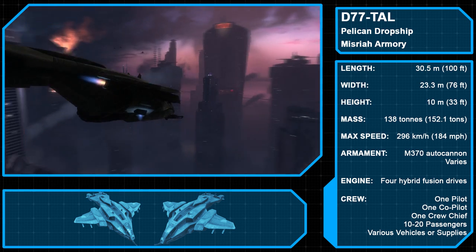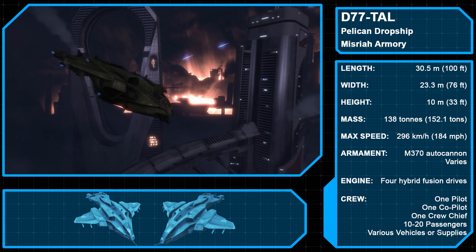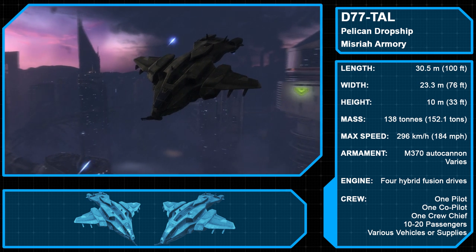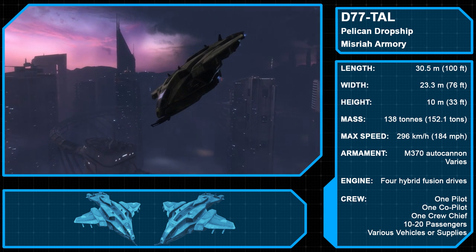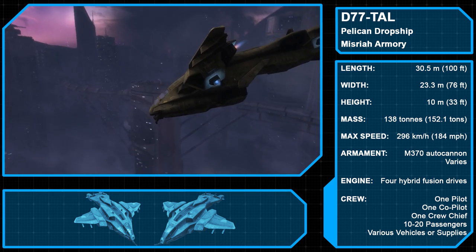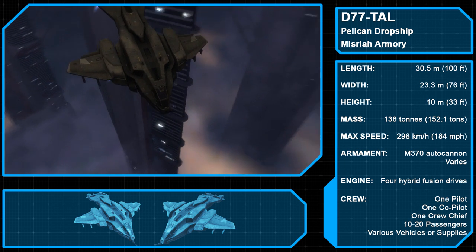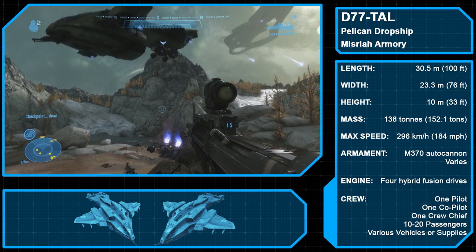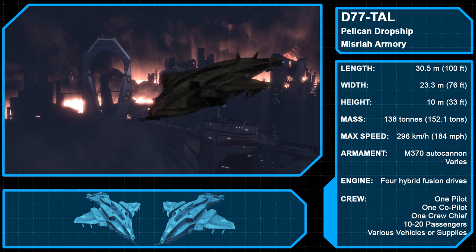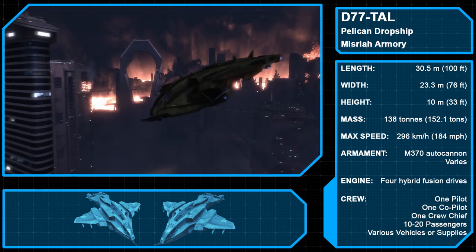The Dropship 77 Tactical Aerospace Lifter, or Pelican, is a Misriah Armory-produced personnel, vehicle, and equipment transport capable of orbital transit flight. Powered by four hybrid fusion engines, it can transport up to 10 troops, with an onboard weapons locker in the bay carrying enough armament for 30 troops. The Pelican can also carry vehicles and additional arms via its aft overhang — from weapon containers and Mongooses up to 66-ton Scorpion tanks. The D-77TAL variant is lightly armed, usually deploying with only its nose-mounted M370 autocannon.